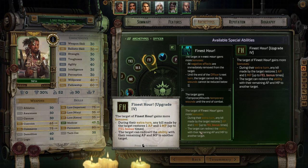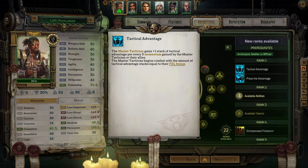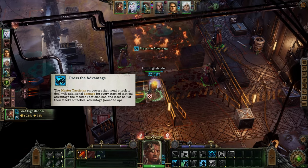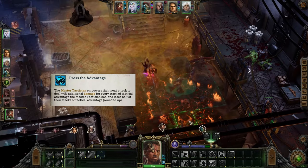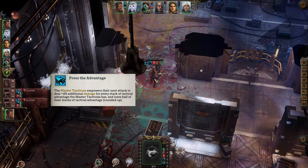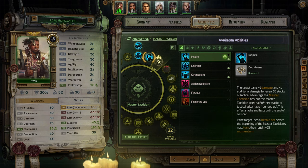That finishes all your levels of Officer, so now it's time to venture into your second archetype: Master Tactician. This archetype comes with two features. The first is Tactical Advantage — you get 1 stack for every 5 momentum gained by your party and begin combat with an amount equal to your Fellowship bonus. You also get Press the Advantage which gives you 4% additional damage for every stack of Tactical Advantage you have, and you lose half of those stacks when used. Officer already ramps up how much momentum your party gains and this archetype will do the same, making this a monster ability that significantly increases your damage especially after it's upgraded. At level 17, take Inspire which provides a character plus 1 damage and 1 additional damage point for every 10 stacks of TA, but you also lose half your stacks. If your target uses a Heroic Act before the beginning of your next turn, they regain 25 momentum. Use this on your main damage dealer every turn to stack that bonus as high as possible.